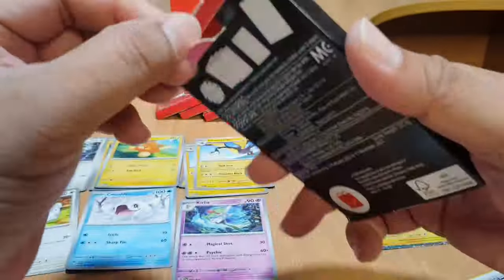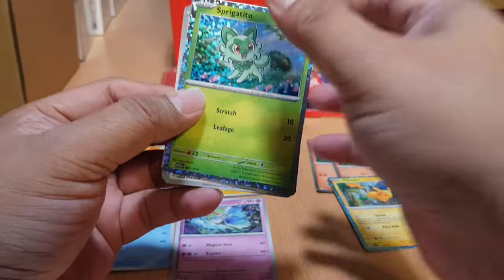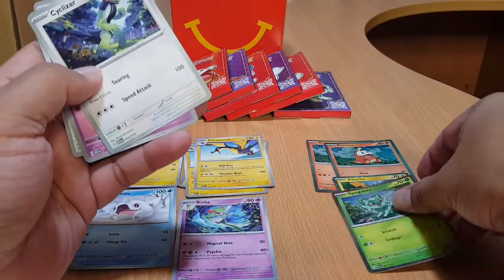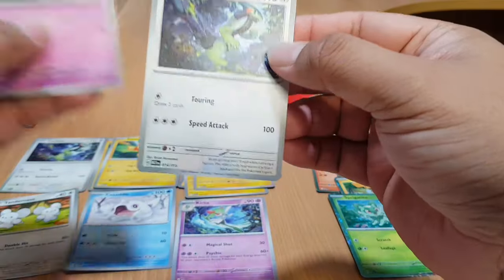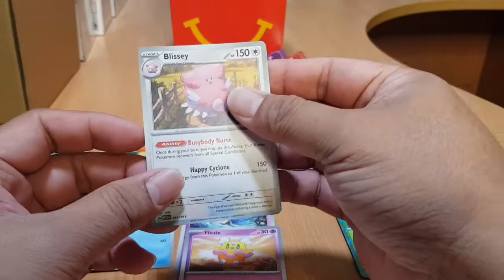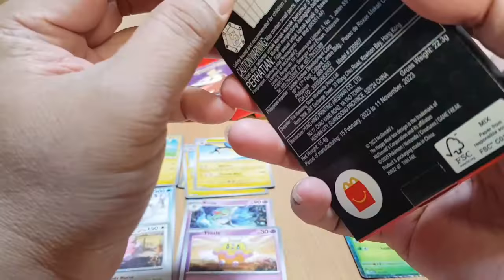Let's open our fourth box. Let's go directly to the card pack. Nice — we have a new Sprigatito holo card. These are very nice cards. We've got three holo cards now. We also have another Cyclizar, a new common card Flittle, and Baxcalibur.